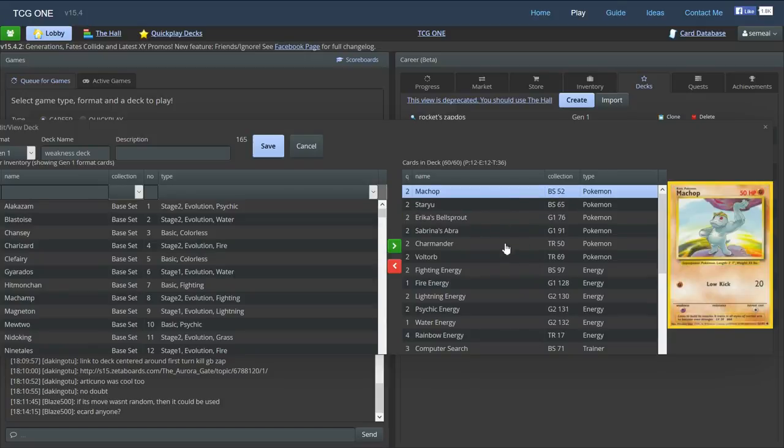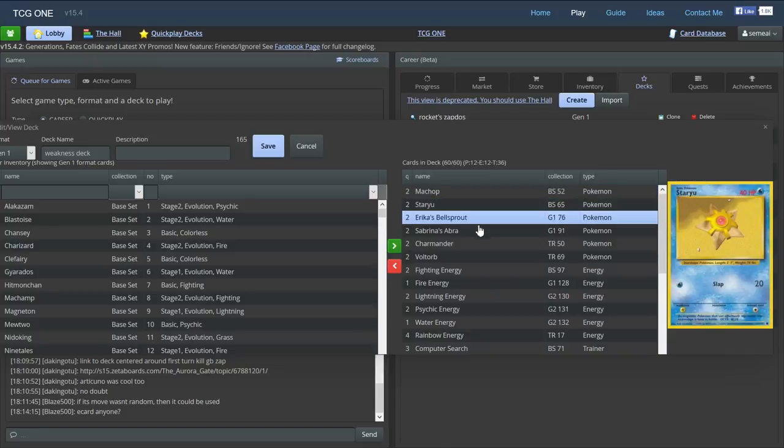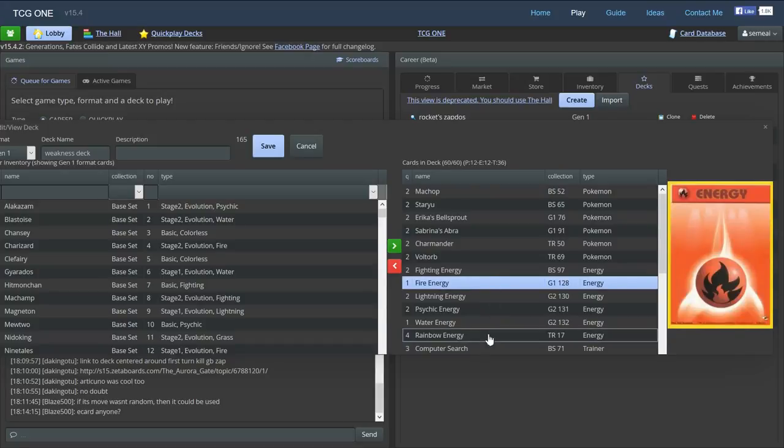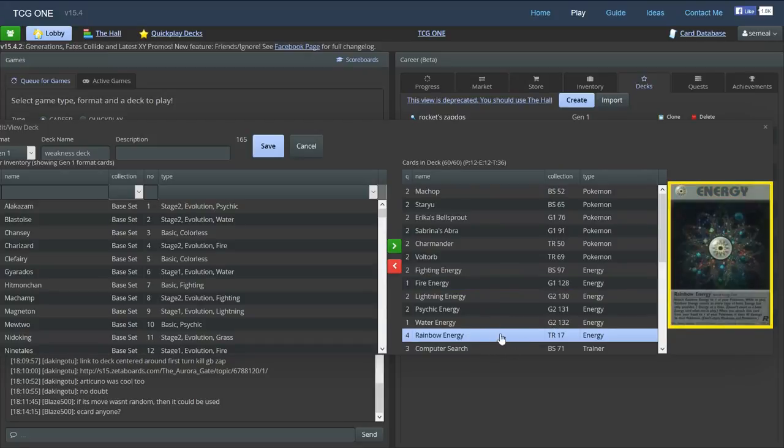The good thing about this deck is that outside of the trainers — some of the trainers are going to be expensive but they're all staples so you might as well get them anyway — the actual Pokemon themselves are super cheap, dirt cheap. The most expensive card in this thing is going to be the Rainbow Energies, which go for about 700 bits per energy for the foil version. You can get them cheaper with other versions, and hopefully you can build this deck faster than most other decks if you wanted to try out Gen 1.